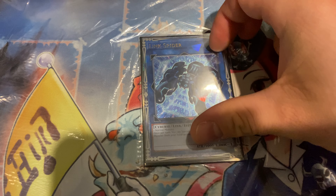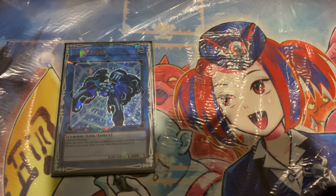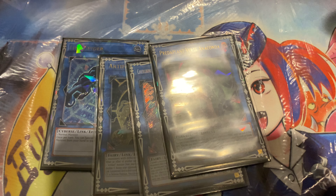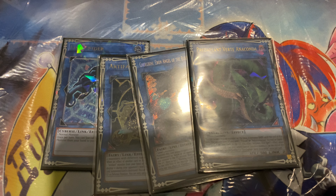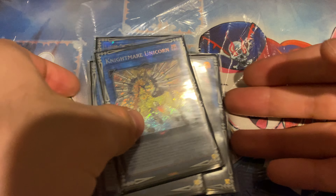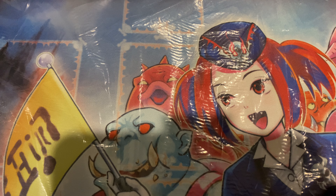For Link 1s, we play Link Spider because we love to get nibbed and this helps us continue on. For Link 2s, we run Dagda, Chobini, Anaconda - nothing really needs to be said about these, it's a pretty standard package. 1 Rusty, 1 Unicorn. Unicorn is situational but still quite a good utility card. Nothing needs to be said for Rusty.